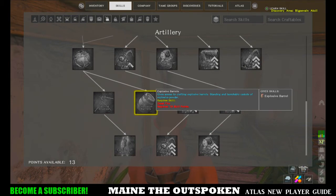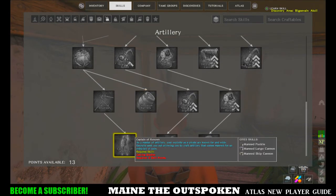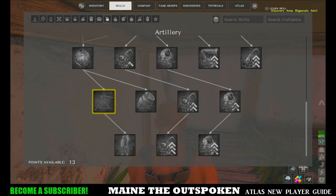The skill at the bottom of the Artillery tree is super important — it's how you learn to make manned Puckles, manned large cannons, and manned ship cannons. When you place these down, an NPC crew member appears. You can get crew members by paying a little extra gold when you craft the cannon or Puckle. This is a great way to get crew members for your team and we'll show that in another video.